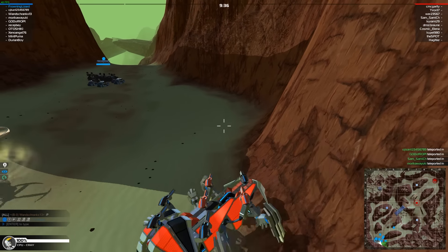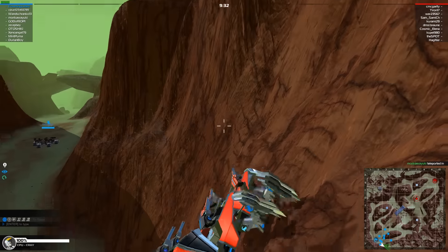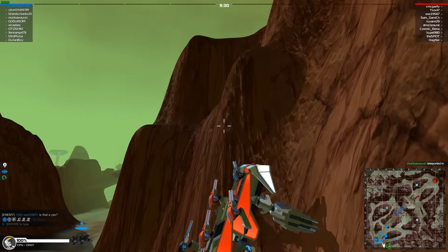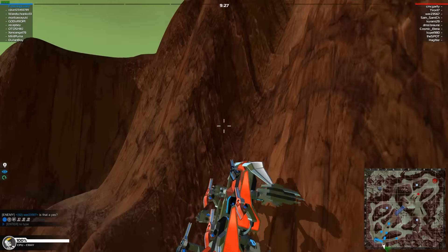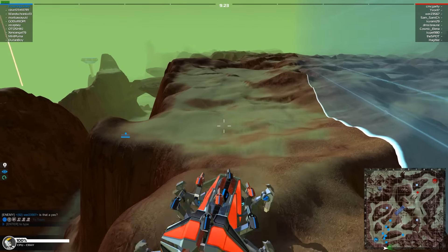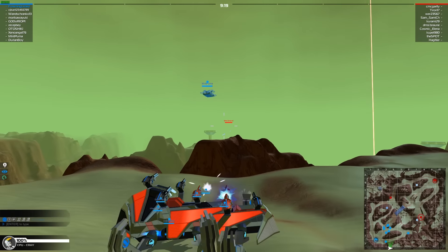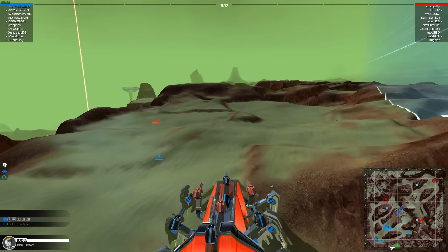The Lock-On Missile Launcher has been added to Robocraft. The launcher can now be purchased from the Cube Depot for RP or GC. The launcher has a lock-on system which takes 2 seconds, and once locked it can shoot its full barrage of missiles, which will move towards their target in the most direct line possible with a slight turning arc.